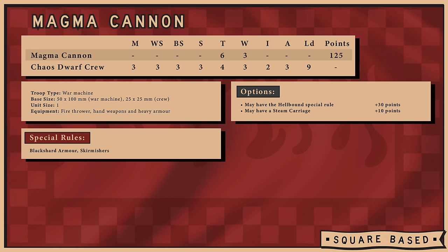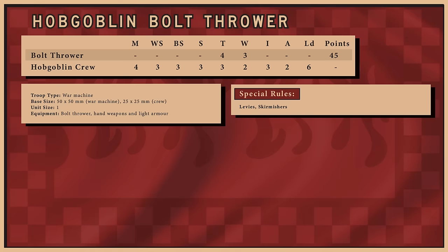The Magma Cannon is a Fire Thrower — anything the Flame Template hits suffers a Strength 5 hit at AP 1 with the Flaming Attack special rule. Fire Throwers normally have pretty limited range, but you can upgrade the Magma Cannon with the Steam Carrier rule to pull it closer than your opponent expects, dropping a massive teardrop-shaped template on their troops. Upgrade with Hellbound for greater consistency. The last Special war machine is the Hobgoblin Bolt Thrower, crewed by goblins with low Ballistic Skill but very cheap — a decent opportunity to keep peppering valuable targets with Multiple Wounds shots at Strength 6.